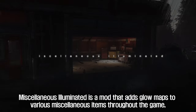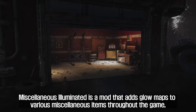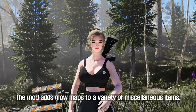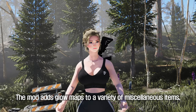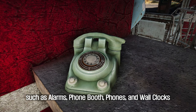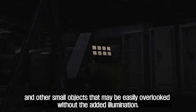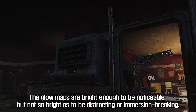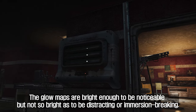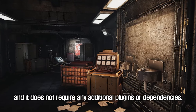Fifth: Miscellaneous Illuminated. Miscellaneous Illuminated is a mod that adds glow maps to various miscellaneous items throughout the game, making them more visible and easier to spot in dark environments. The mod adds glow maps to items such as alarms, phone booth phones, and wall clocks, as well as other small objects that may be easily overlooked without the added illumination. The glow maps are bright enough to be noticeable but not so bright as to be distracting or immersion breaking. The mod is lightweight and easy to install and does not require any additional plugins or dependencies.